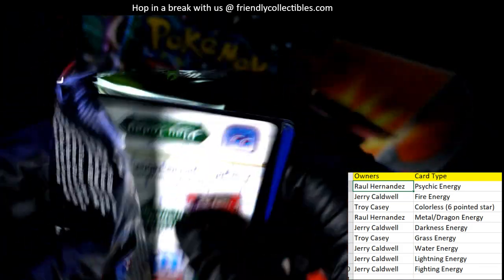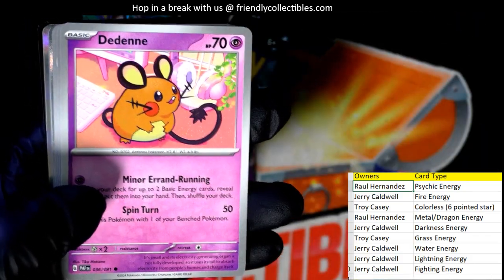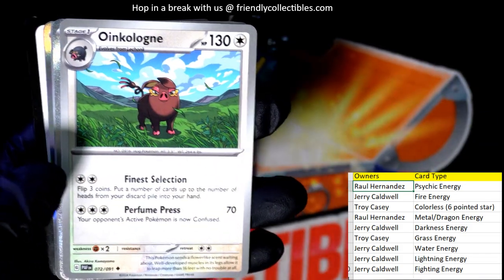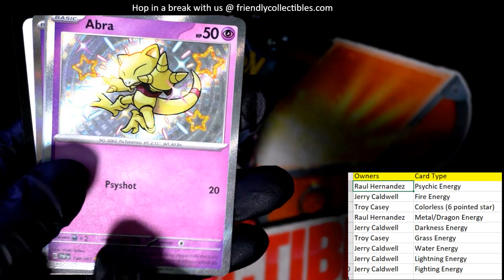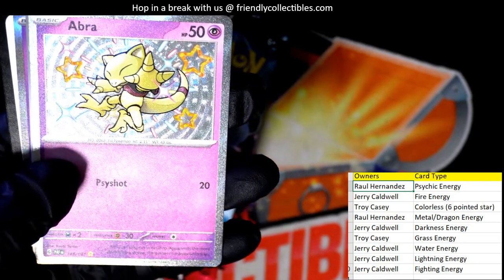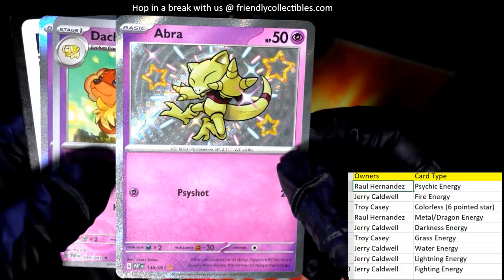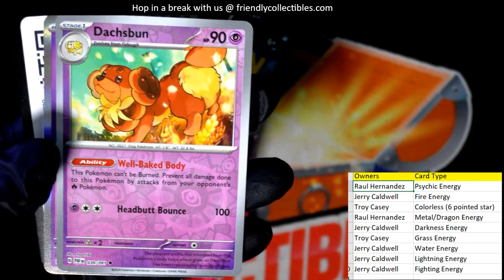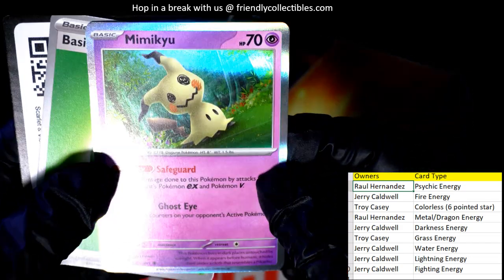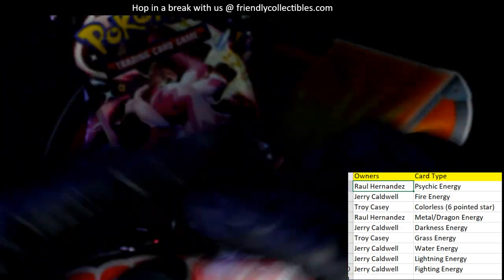We didn't pull anything big in that pack. In the next one, there's a yellow star — that's a shiny rare! It's a psychic energy with a big yellow star, going out to Raul. Abra — nice pull! Then a reverse holo rare also going to Raul. Another psychic energy for Raul — a Mimikyu — that's just amazing. Then the basic energy and code card. Nice pack for Raul!